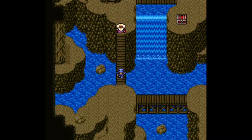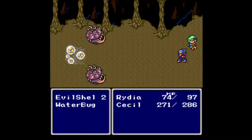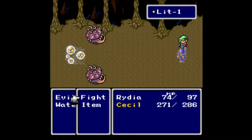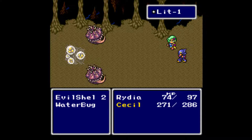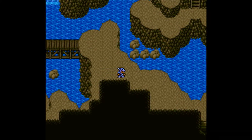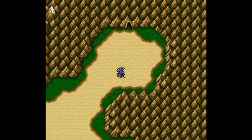That's right, we need to go back to town — big mistake on my part — and we need to engage a story part which will let us get past that. Right now he's saying we need to go back to Kaipo, so let's go take care of that, get some extra XP and Gil while we're doing that. It won't take very long.